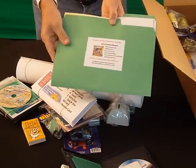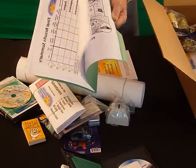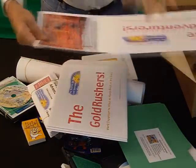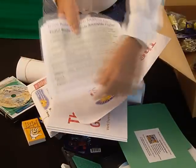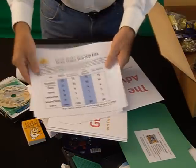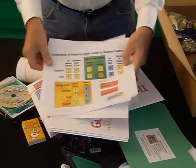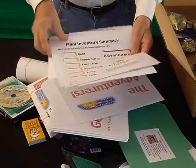We give you some ancillary support materials: a biography, some instructions about how to bank the game, the weather forecasts, and tracking mats. And we give you the forms. For the adventurers, for example, you get the history of the mine, the rule summary, a team role summary, an analysis of the weather patterns, the grub stake summary for the four different teams in LD-4, an exchange form, and the resource summary plus the final inventory.